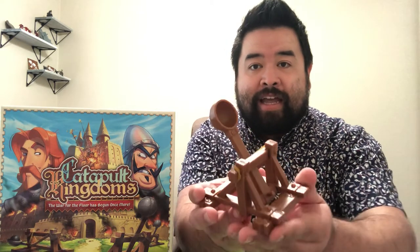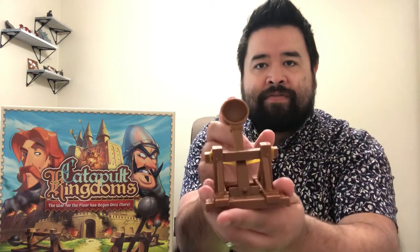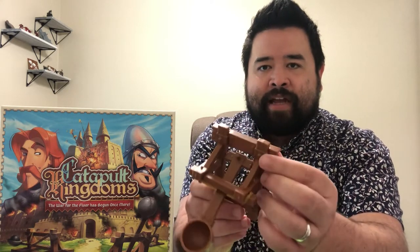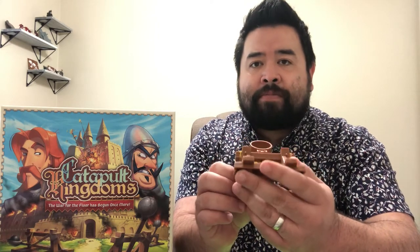What everybody's been waiting for are the catapults. Look at this beauty — this is a fantastic looking catapult. Very high quality. You can see that it works very, very well. Very easy to operate. And again, this is the same quality, softer plastic. Overall, I have to say the components are amazing. I'm very pleased with this game. Though I will say that maybe the beige faction takes a little bit more wear and tear — just because it's beige, it shows it a little bit more. That's the only thing I would say about the components.